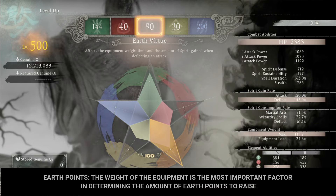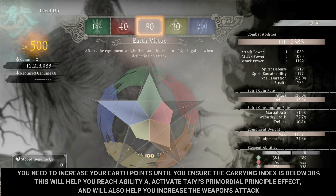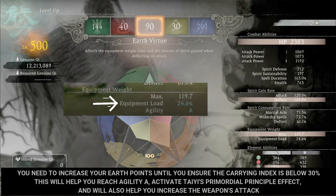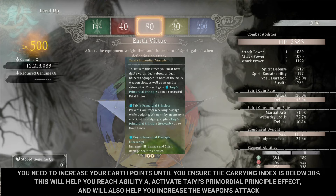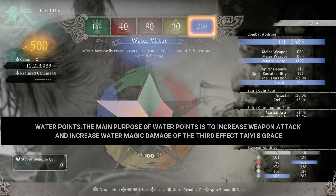The weight of the equipment is the most important factor in determining the amount of earth points to raise. You need to increase your earth points until the carrying index is below 30%. This will help you reach Agility A, activate Tai's Primordial Principle effect, and also help you increase the weapon's attack.